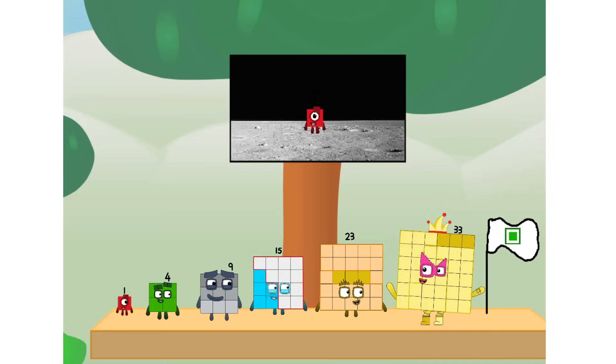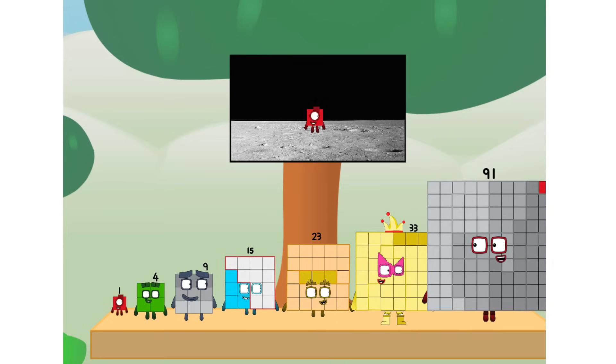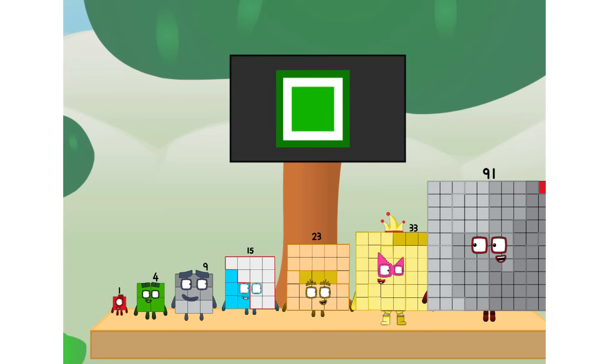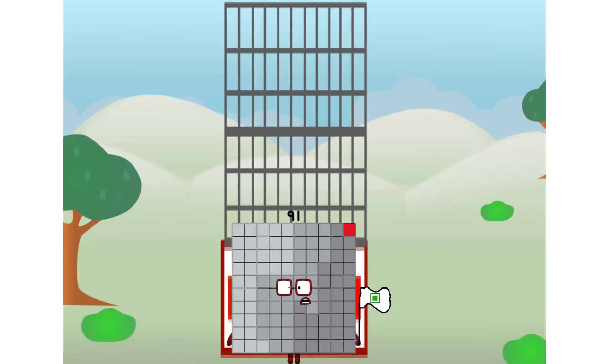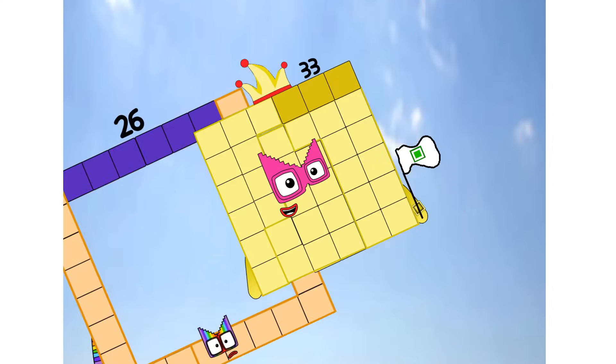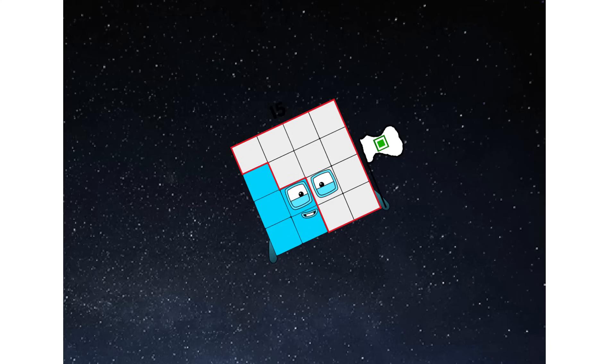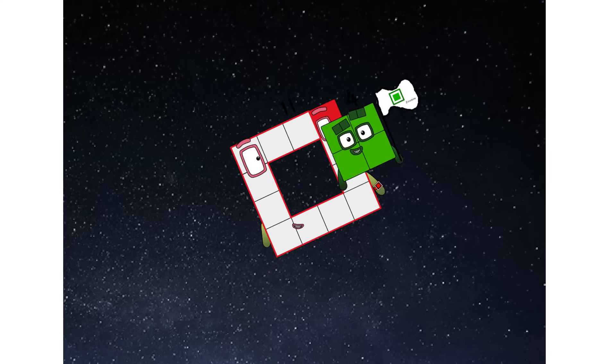We did it! The only thing left now is to plant the Square Club flag. Numberland, we have a problem — I forgot the flag. Don't worry, little one. I'll take care of this. Ninety-one, and the promise: no rockets. Square power only. Ah, achoo!